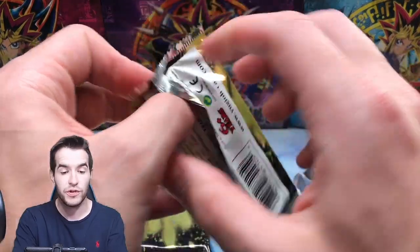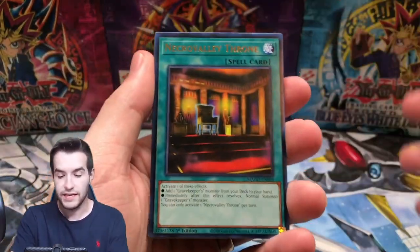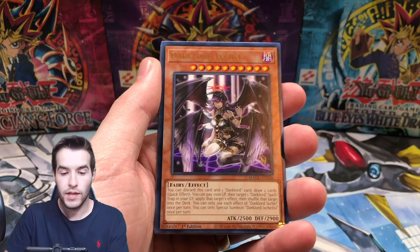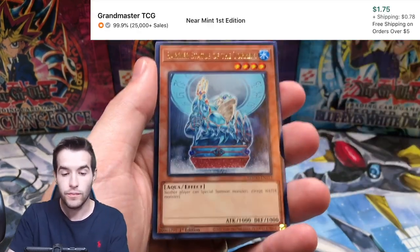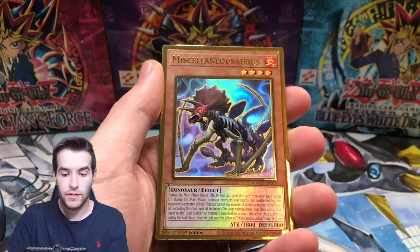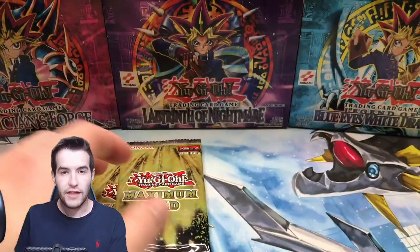I'm pretty excited. Dark Magician, we can pull Red Eyes - there's all kinds of great stuff in here. This was a fun set to open. We have Necro Valley Throne, Dark Lord Icfell, Elemental Hero Stratos, Bear Statue of the Torrent, and Miscellaneousaurus. Not the Blue Eyes that time. We got three more packs from Boosterbox Bros - let's see what we can get here.